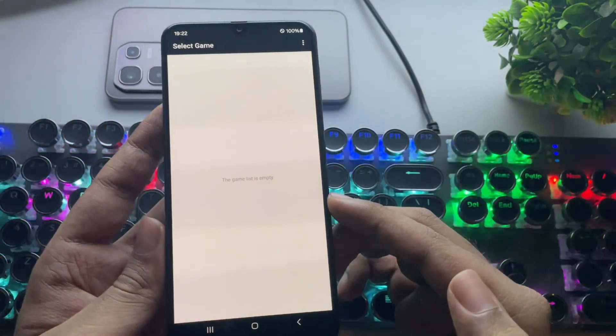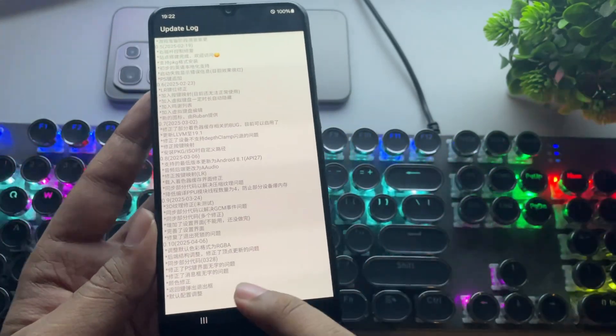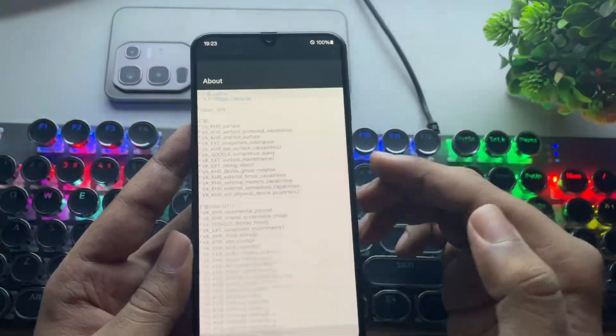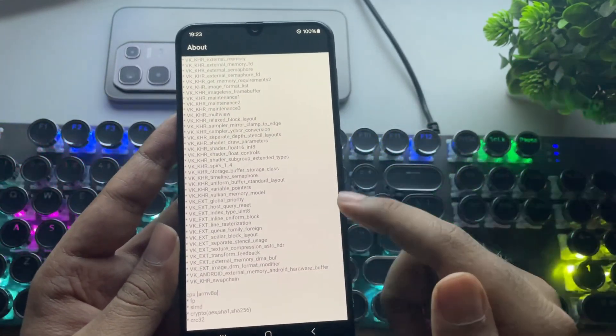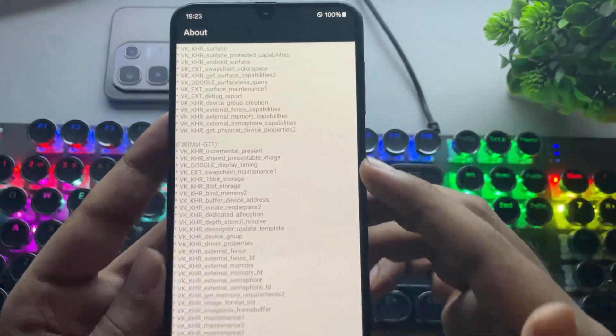Allow the necessary permissions. First, let's check the update logs. As you can see, it's currently on the latest version 10, but the change log is entirely in Chinese. Now, heading into the About section — here you can see that the Vulkan driver extensions are already configured with this phone's Mali GPU.